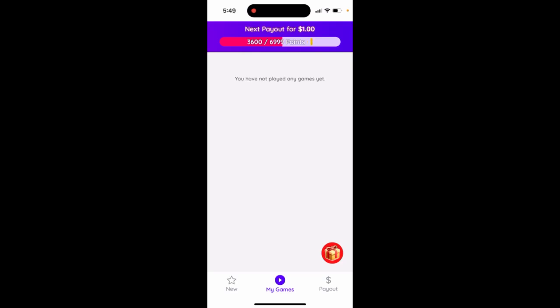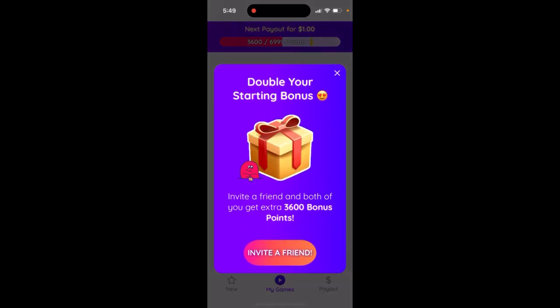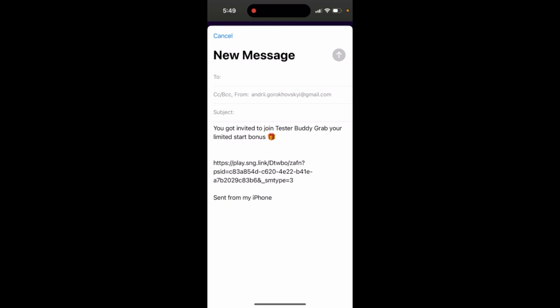So, Tester Buddy app — how to invite friends. Here are my games, and then you just tap on this and then tap to invite a friend.